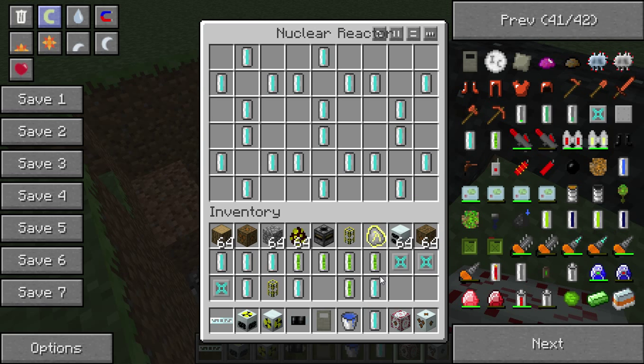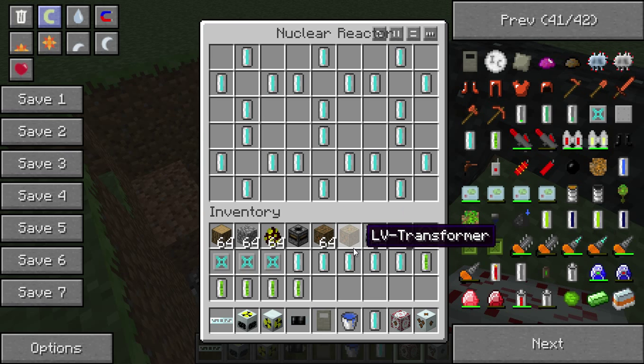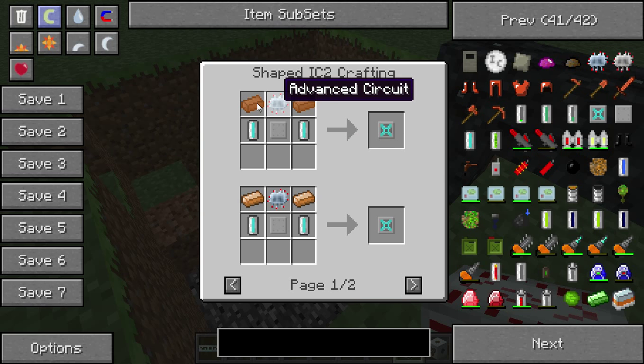I should probably show — I don't know if it shows you the recipe for the coolant cells. Oh yeah, it does. You need to get re-enriched uranium cell and put coal dust next to it, or an empty cell with uranium to make those uranium cells. For coolant cells — integrated heat plates — we need coolant cells, integrated reactor plating, coolant cells, copper, the bent circuit, and this copper.